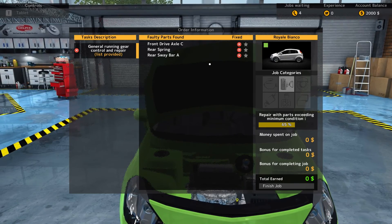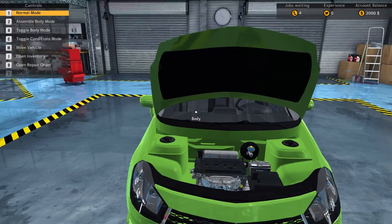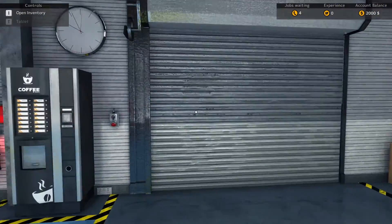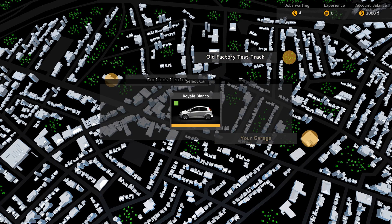I have no idea what these things are. I mean, I know the axle — I have an idea of what it is — and the rear spring, very vaguely. So I'm actually going to go ahead and test drive this car, just to give it a little test drive. Let's go to the old factory test track.